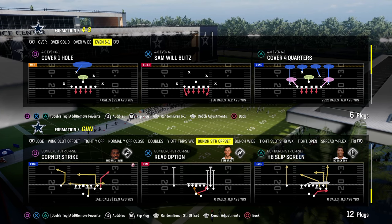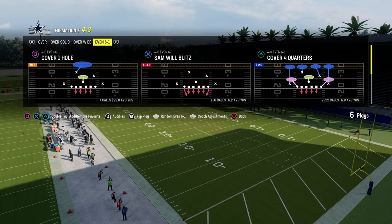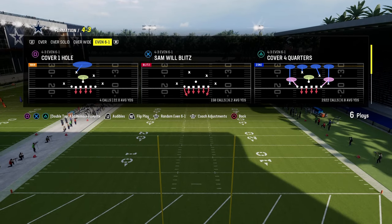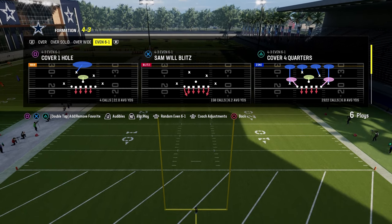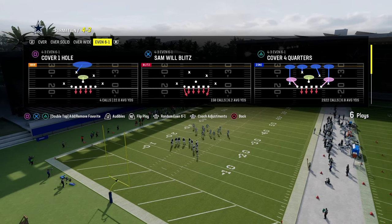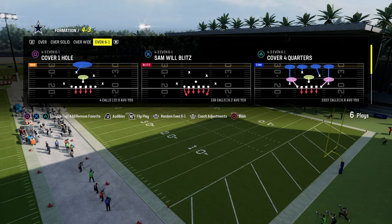The fastest blitz in the game is the 6-1 blitz out of the 4-3 and 6-1. I wanted to go over the setup for the blitz for you guys today. If you want to get my full 4-3 and 6-1 defensive e-book, it's available by becoming a member of our school community. For just $10, you'll get access to all of the offensive and defensive e-books, both for college football and for Madden.